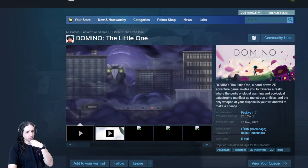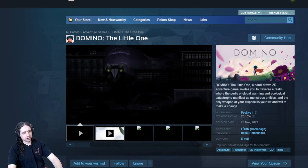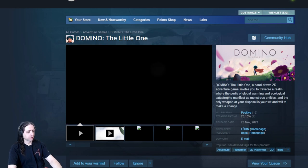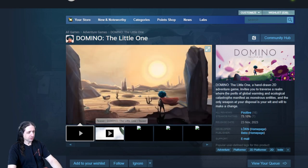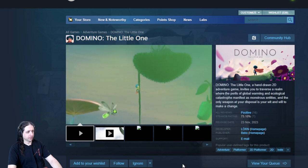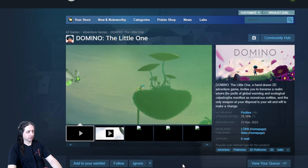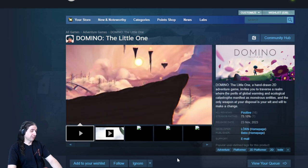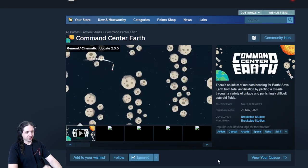Domino, the little one. Adventure platformer, 2D platformer, indie. Hand-drawn 2D adventure trying to be Limbo but not as dark. Looks like it's trying to be very atmospheric, but the animation is kind of dull, and the platforming is okay at best.